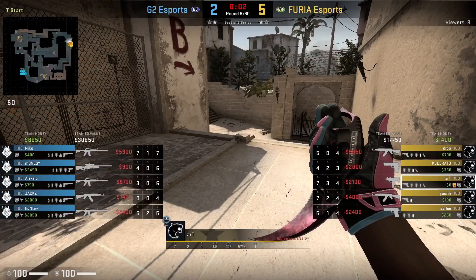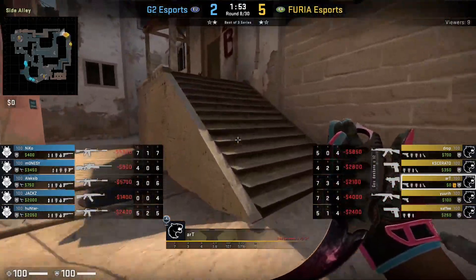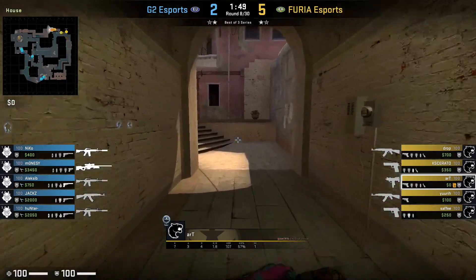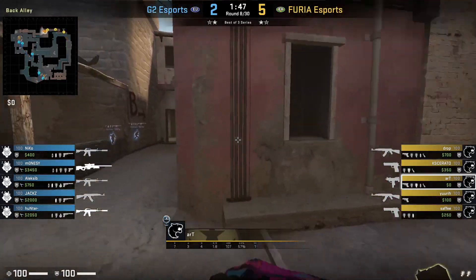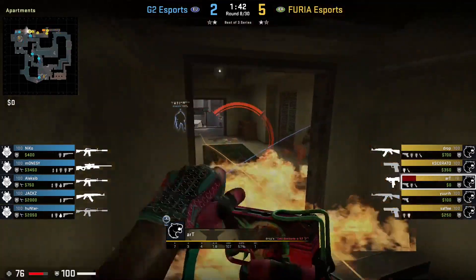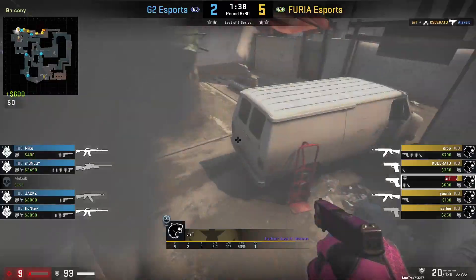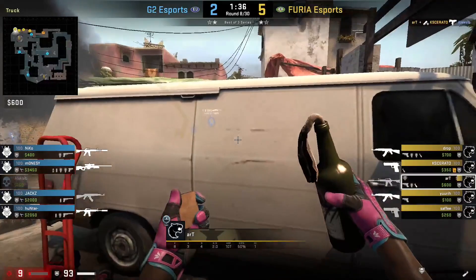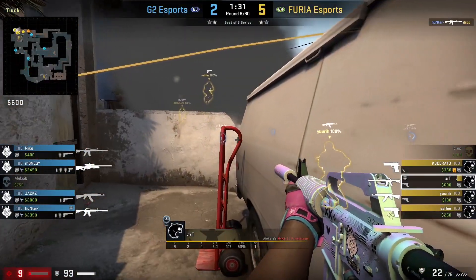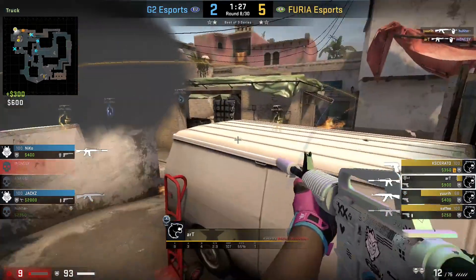In this next round, as you can already see, Art is on a MAC-10 and is ready to take those close combat duels. Because he is going in first, he does drop a flash to his teammate and also attempts to smoke off the Molotov — however, unfortunately misses. He is still able to take out Alexi B who is on balcony, who is flashed by his teammate K Serato. He manages to upgrade his weapon to an M4, however he doesn't move from car. He'll Molotov door from market off, and manage to pick off Monosi, who is now peeking after the Molotov has faded.